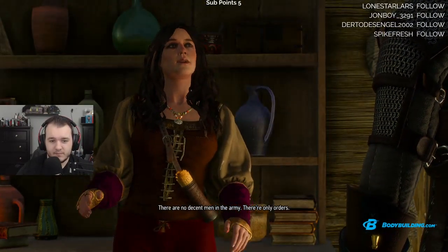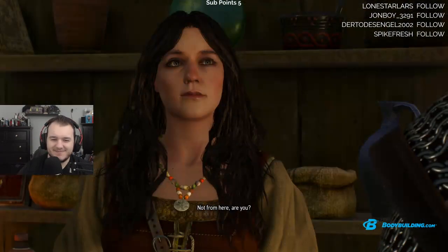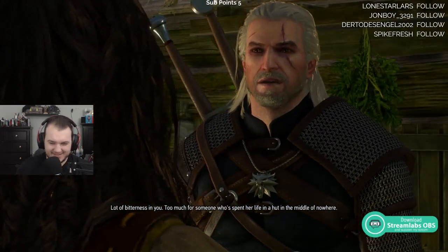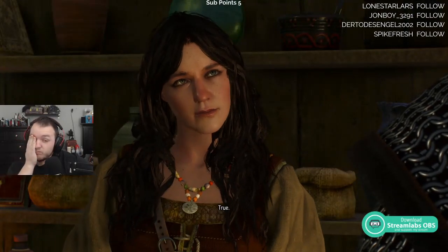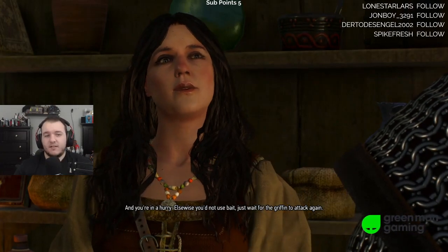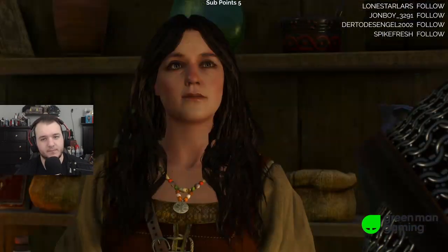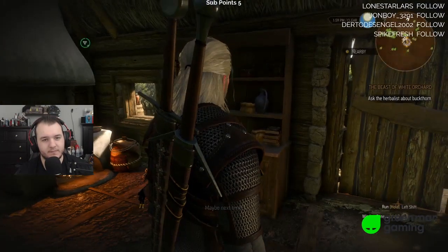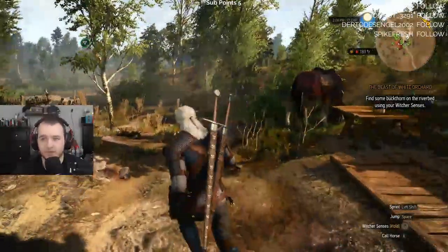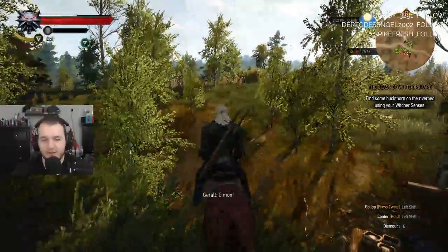Who now can afford the bounty on a griffin's head? Captain Peter saw something. Good to know the black ones are looking out for our welfare. Captain Peter actually doubts Emperor Emhyr cares about you, but this captain just might - seems like a decent man. There are no decent men in the army, there are only orders. And you're in a hurry - otherwise you'd not use bait, just wait for the griffin to attack again. Maybe next time. Find some buckthorn at the riverbed using your Witcher senses.